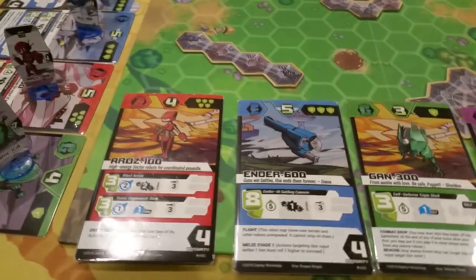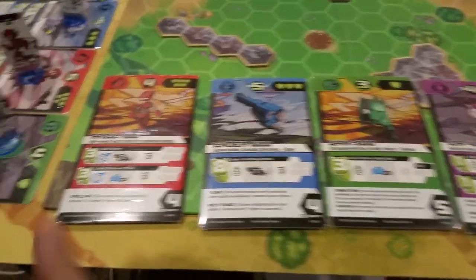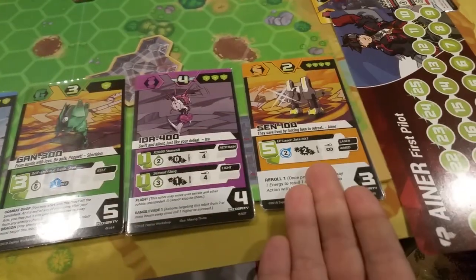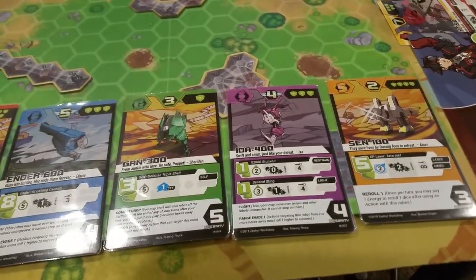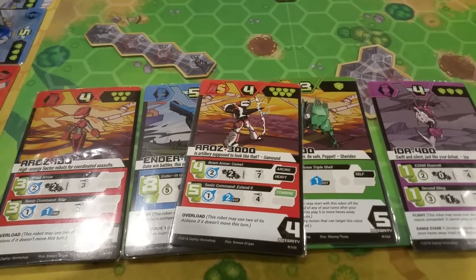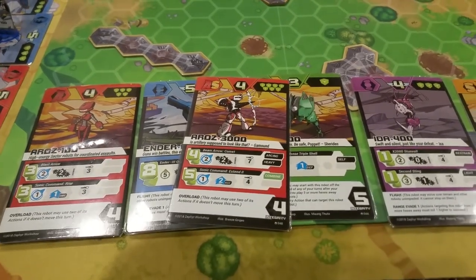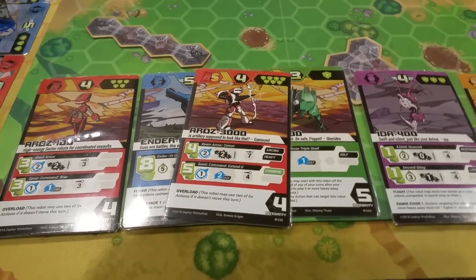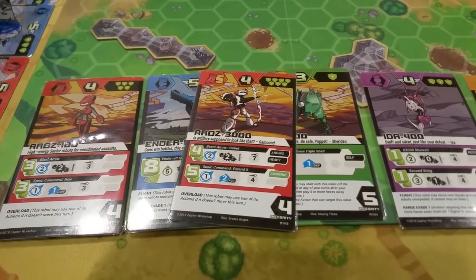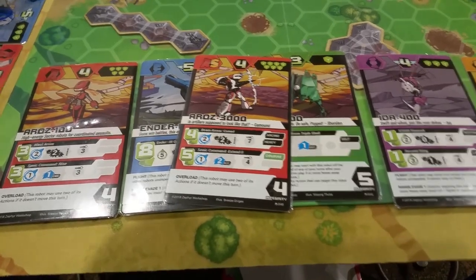The other cool thing about the game is that your robots can combine together. So if you have an A-robot and an S-robot, you can put them together to make an A-S-robot, and now he assaults and he supports. Combined robots always come in with full health, and they always have a cool ability that triggers when they come into play. So knowing when and where to combine is a strategically relevant thing.